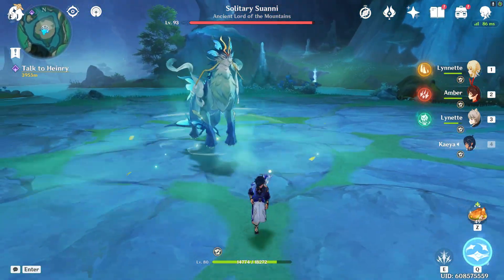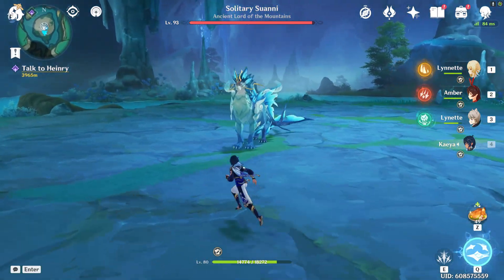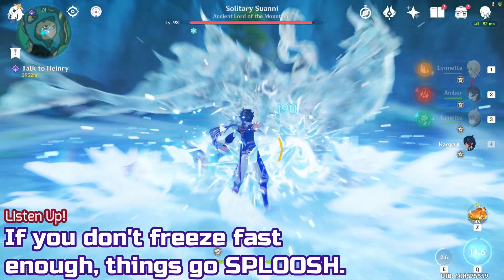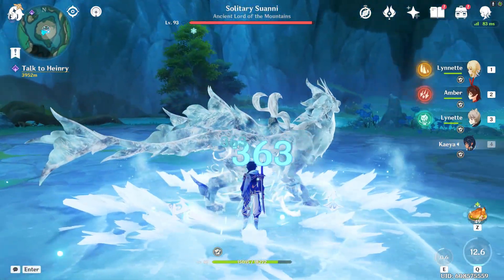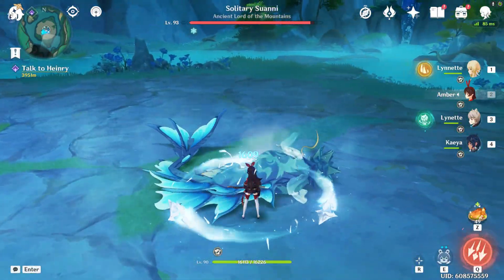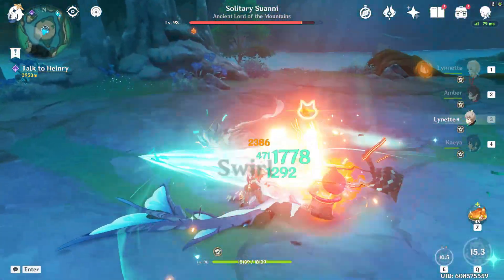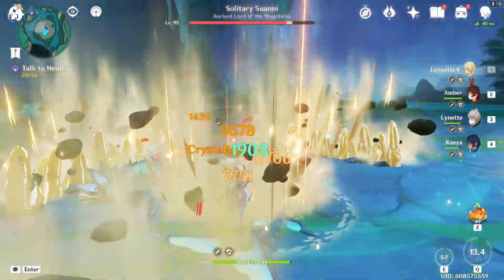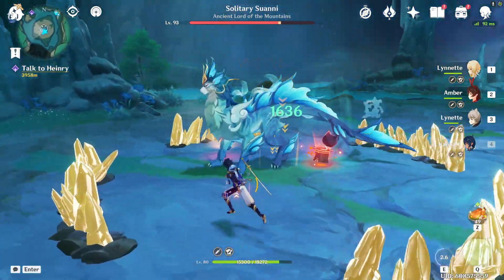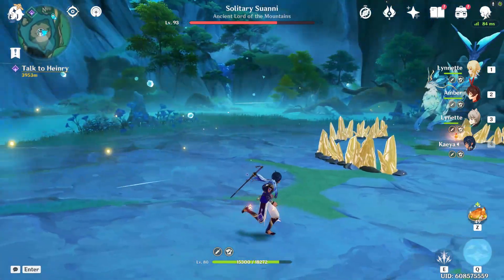These attacks do not mess around — they go quick and go hard and go fast. Now it's infusing itself with Hydro, which is basically a pre-programmed DPS phase. Just freeze it in place and then do your damage. Once you see it get up, don't get too greedy, because it might do the Fart and Splash and you're not going to have a good time. Imagine if I was any closer — I probably would have been hit by now.